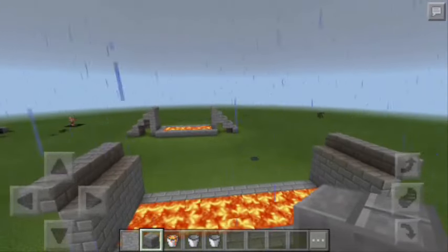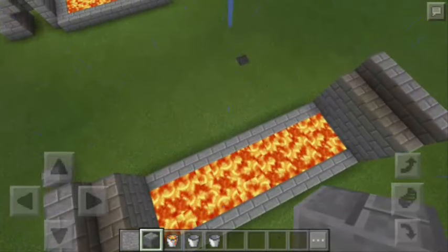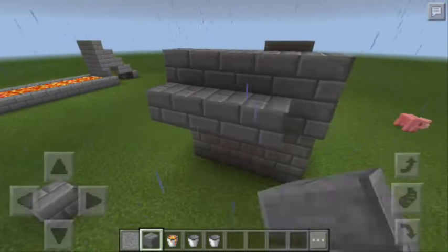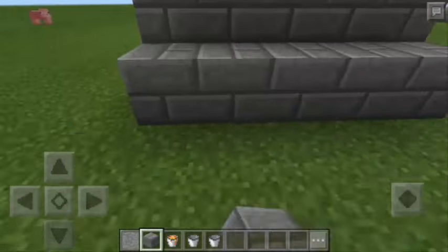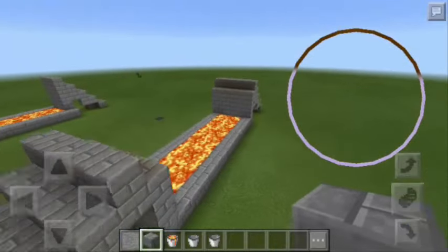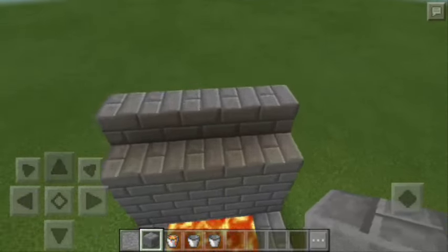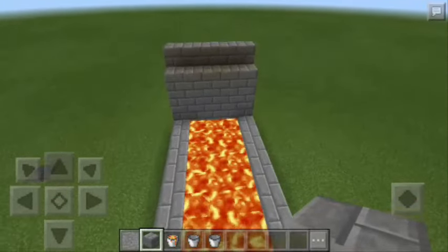Alright, so we're done. As you can see, it looks like there is nothing on top of the lava. But actually, if we land here, as you can see, there is an invisible flooring. So now all we have to do is complete the bridge — we just need to make a stair going up and also going down. Alright, so we're done. This is now the invisible lava bridge in Minecraft Pocket Edition. This bridge has so many uses even in survival mode. You can go here and cross the bridge without worrying about falling down into the lava, because you are standing on invisible bedrock.